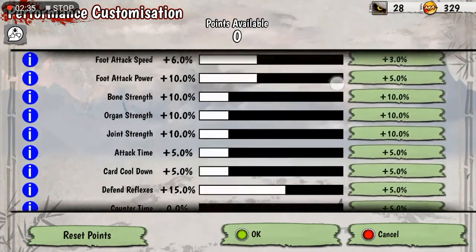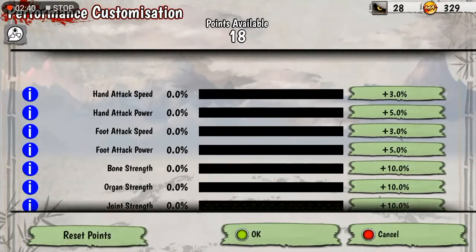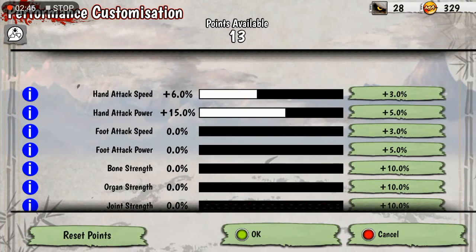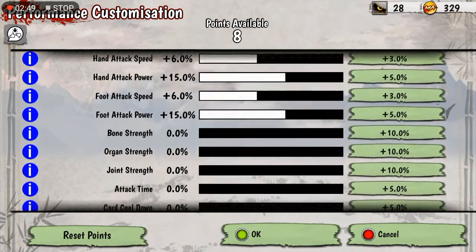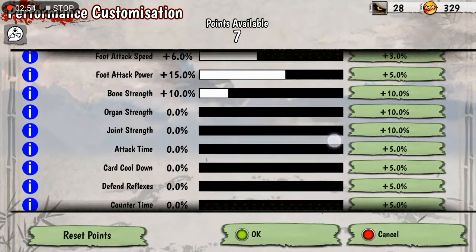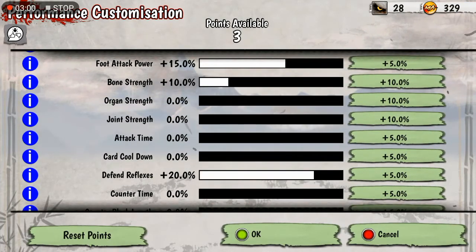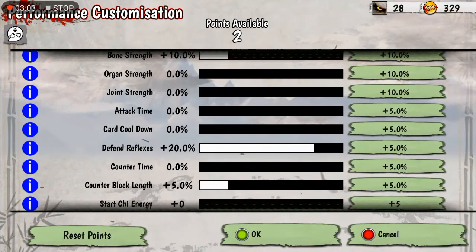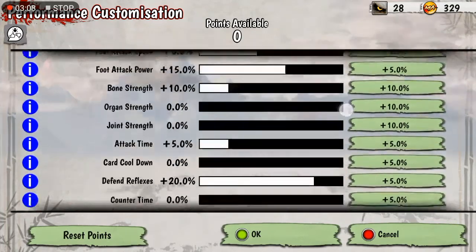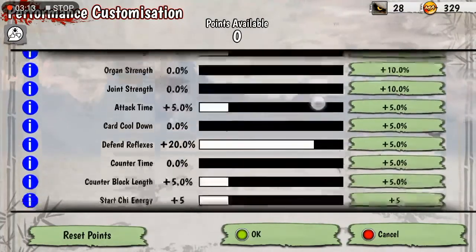It used to cost 18 points to restart these, but thanks to the dev team that's changed. For Karate, depending on how you want to do it, I would definitely go something like one point in bones. Karate is fine — I'd prioritize Karate Counter, Length, Start Achieve, and Attack Time. You don't have to do it like this, but this is what I would do if I was starting out in these specific areas.